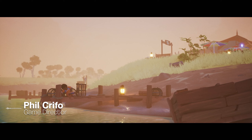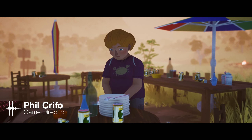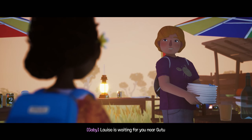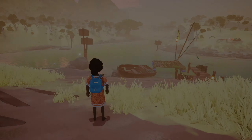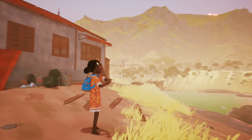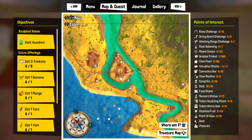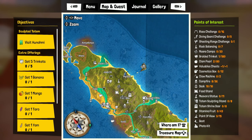Hey everyone, welcome to this commented gameplay video of Chia, where I'll try to show you what a typical playthrough might look like. I'm a few hours into the game, and Chia is on a quest to save her father, who's been abducted by a mysterious man. Right now I need to meet my new friend Louise,